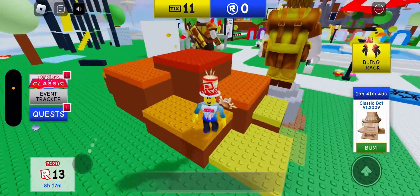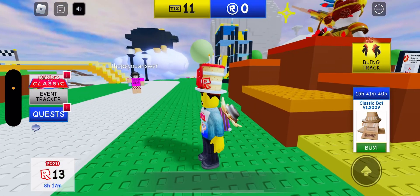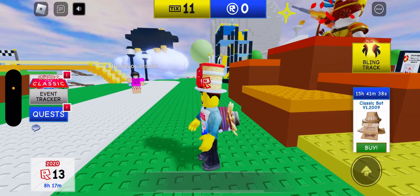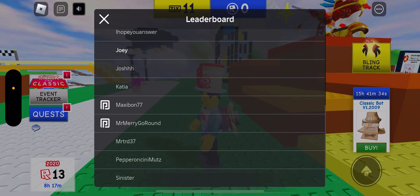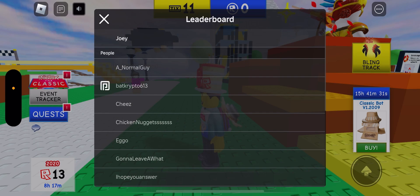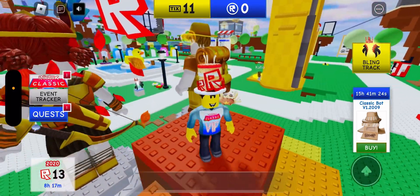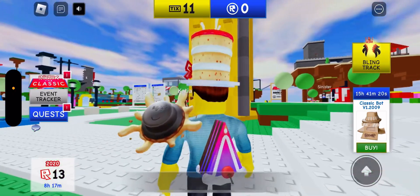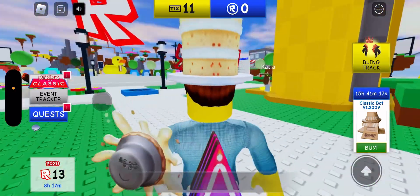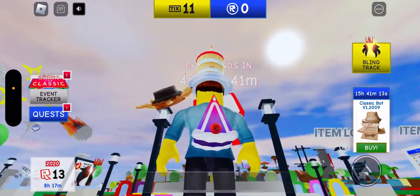If you want the Star Creator Pie, you're going to want to join with a Star Creator. To make sure you're in with a Star Creator, check the leaderboard and see if anyone has a little star icon next to their name. It's more of like a comet, but everyone knows the Star Creator logo. If you see one of these pies floating around the map, make sure to grab them and you get the Star Creator Pie.